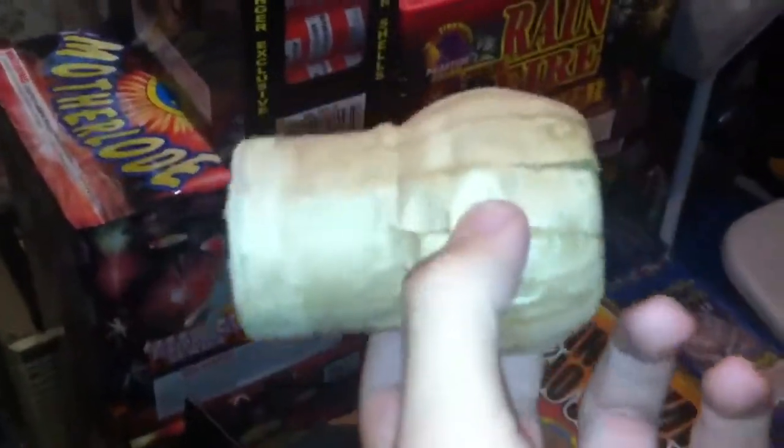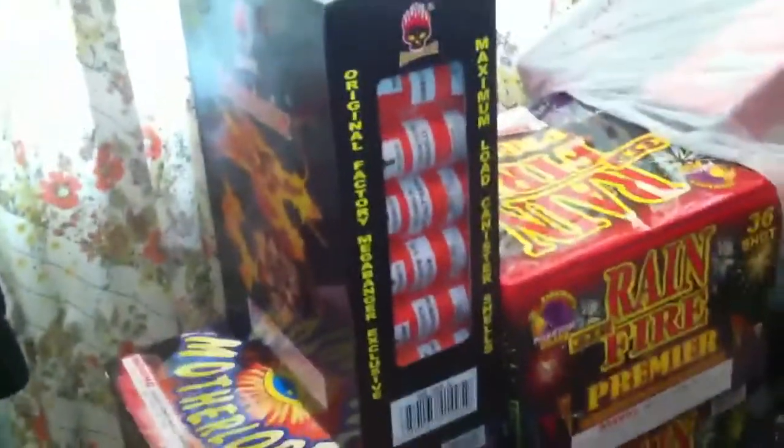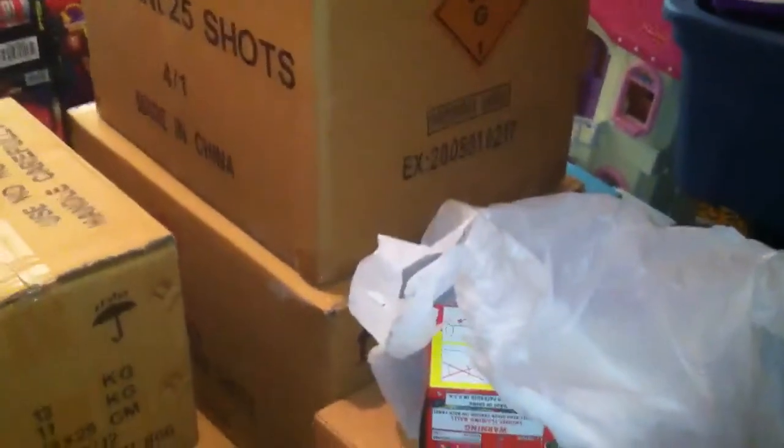So that is what you pay 150 to 200 dollars for right there — this 3-inch shell. Just keep that in mind if you're thinking about buying 3-inch shells and paying 200 dollars for something, when you can just go for 140 bucks for some canister shells and get a lot more. But anyways, that is my stash from this year. I'll have an HD camera coming in, I'll upload everything this year. I hope you guys enjoyed the video. Have a safe and happy 4th of July, and thanks for watching.